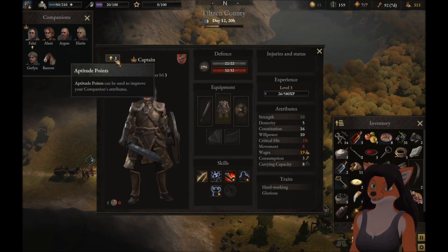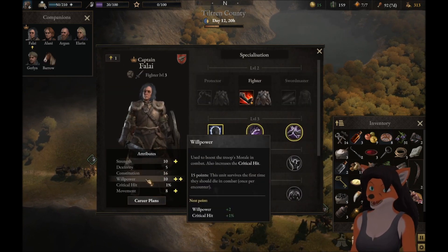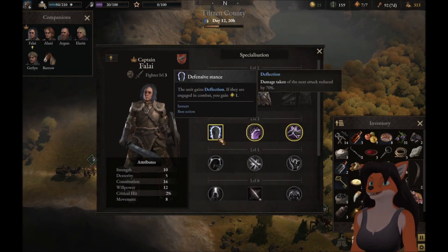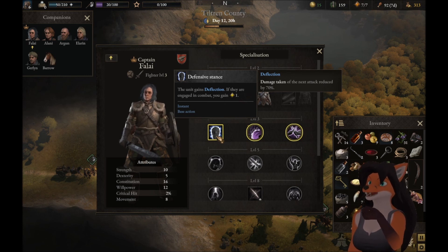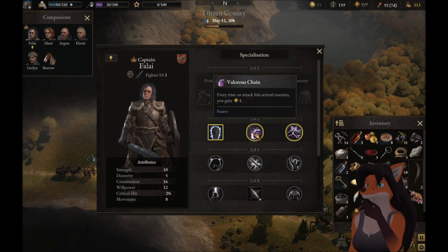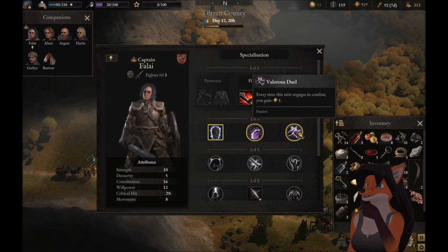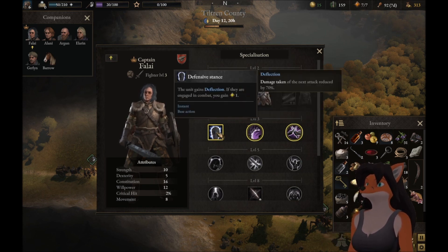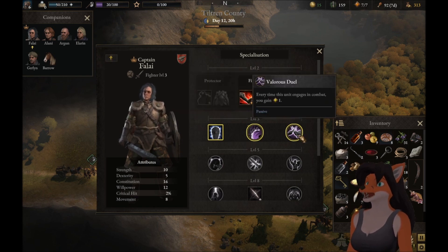Oh no — it was me who leveled up. That's good. Let's take the willpower points. We can get: Defensive Stance — the unit gains deflection, if they're engaged in combat you gain a valor point. Valorous Chain — every time an attack hits several enemies, you gain one valor. Valorous Duel — every time this unit engages in combat, you gain a valor point. We already have deflection from something we have, so let's go with Valorous Duel.